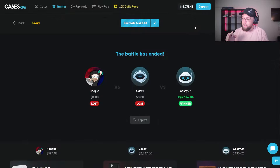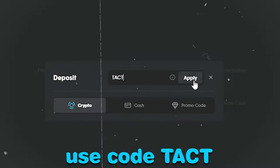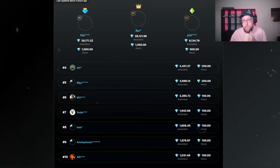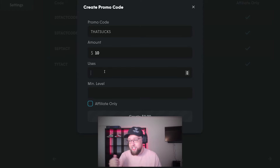Let's do a promo code drop. If you guys want to play on the site, click the blue deposit button at the top right, type in the code T-A-C-T, click apply and you'll get a five percent bonus. You'll also get access to my wager competition, which is on the screen right now, and access to promo code drops. The promo code is going to be called 'that sucks' because that freaking sucks.